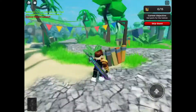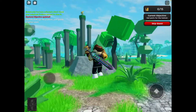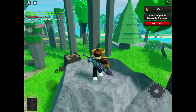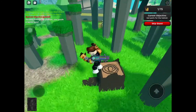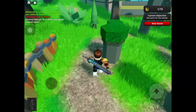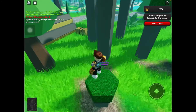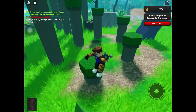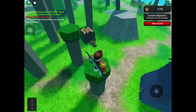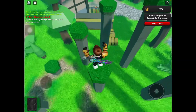So you need to find the crown as shown on the top right, but you don't have to do that. You can just skip everything and get the chest immediately. On the top right you can press skip quest and you'll just automatically get the chest. That's how easy it is.